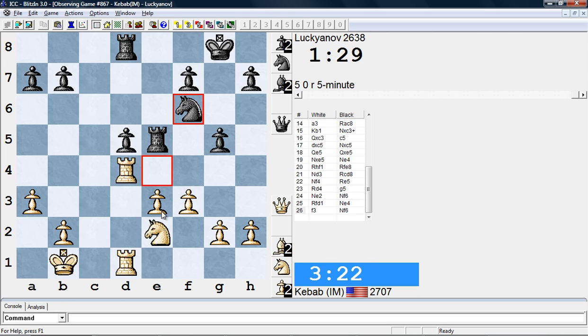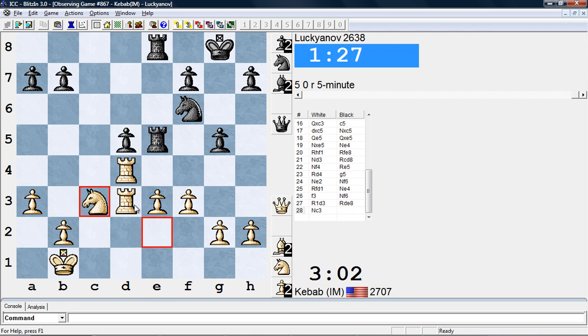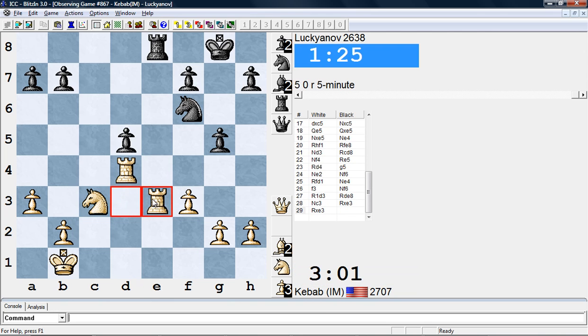That's actually really good for Black because now the e3 pawn is going to hang in pretty much all the lines. He has to play e4 anyway, but after e4, Rd8 — moving itself from the pin and also attacking the now e2 — that will be about equal, maybe Black might be better there. So unfortunately I think White really has to just leave this pawn on e3 and he's going to have to trade off pieces. This is most likely going to be a drawn endgame. Let's see how this turns out.